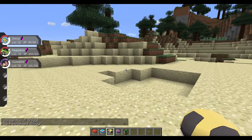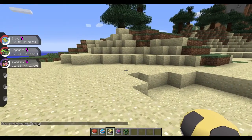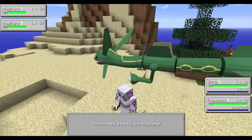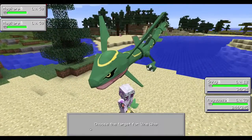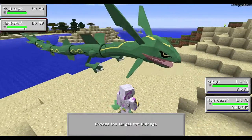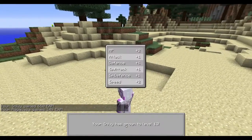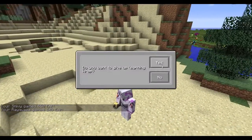And then the last thing is Double Battles. This is still in the works. We haven't done more than one player yet, and right now you can only use commands to go into Double Battles. We can go into a Double Battle with two level 50 Magic Herbs and more or less just wreck up some little fishies here. As you can see, it's pretty buggy, but that will obviously get fixed later on.